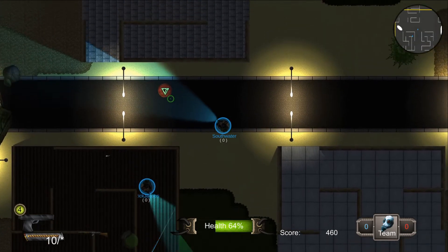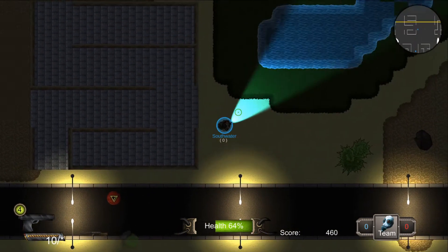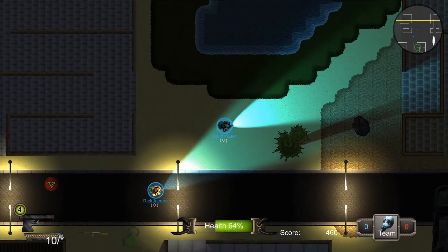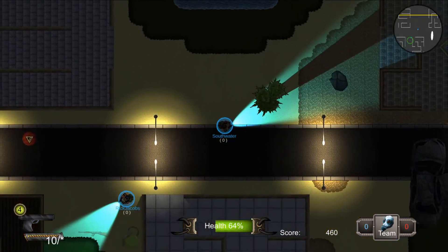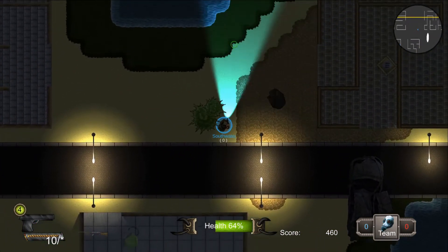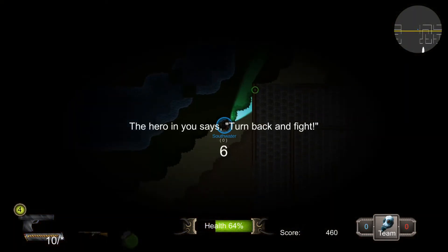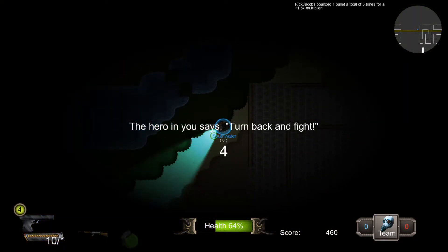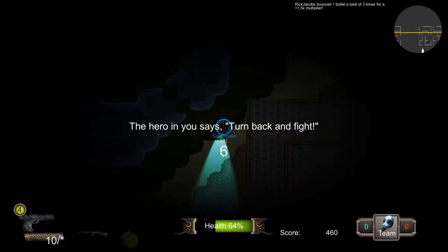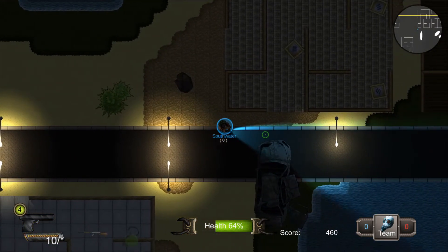We also have a minimap up here which shows the general layout of the level — walls and things you can't go through. If you go past this yellow line you'll see this message: that's the border of the level. If you stay out for the entire countdown then you will die. So don't do that — be a hero, stay and fight.